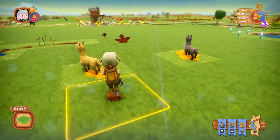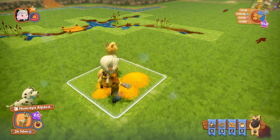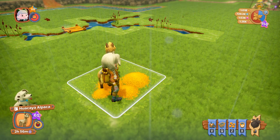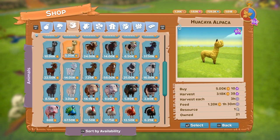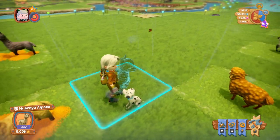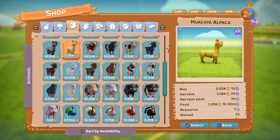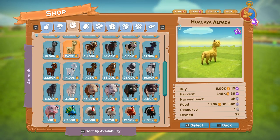Now we'll go on to the alpacas. This is the Huacaya alpaca — I'm not sure if I'm saying that right, sorry if I am. It costs 5,000 coins to buy, you harvest them every three hours, and it's available at level 15.